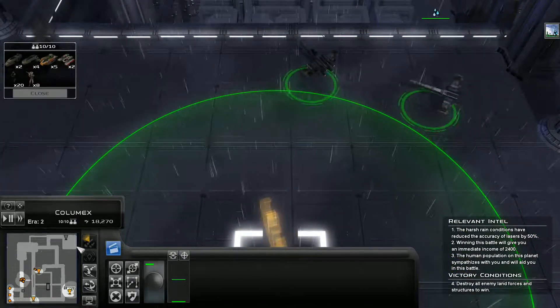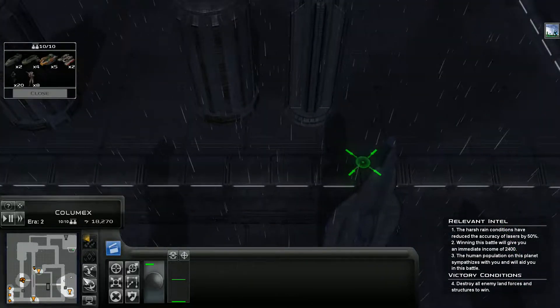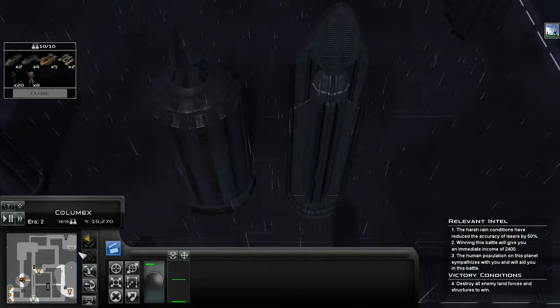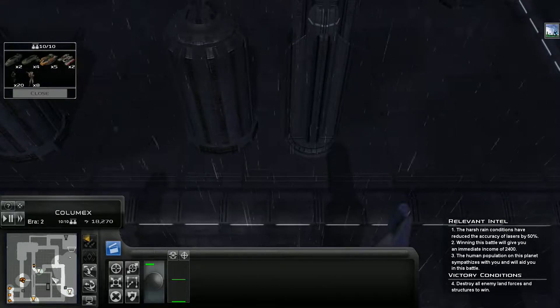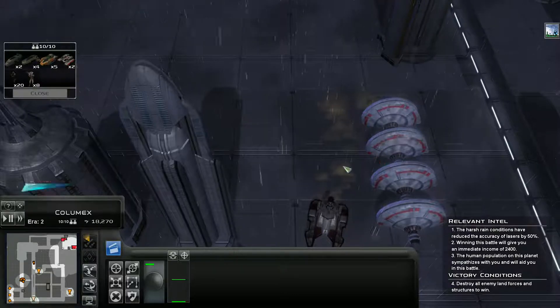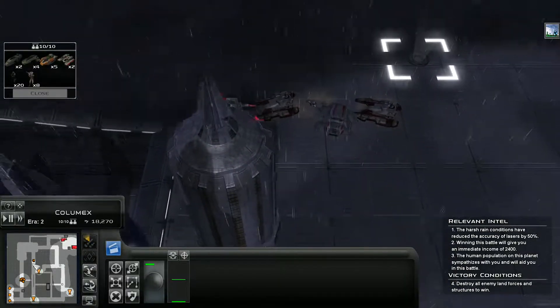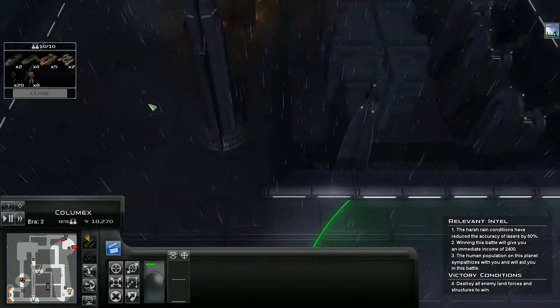X-Wings, you actually have a pretty good view range, so I want to poke into the top side of here and just see what we can see without getting shot down by a Turbolaser turret. There's the power generator — that's got to be our priority target. As soon as we take that out, these Turbolaser turrets are unpowered, and that is very good for me.